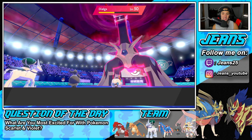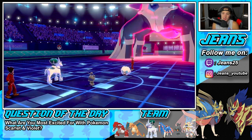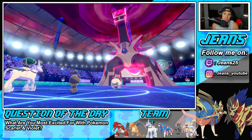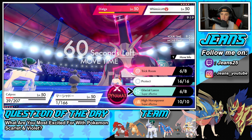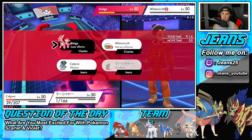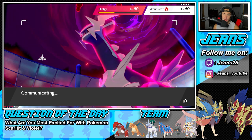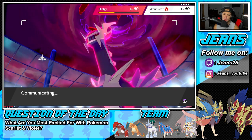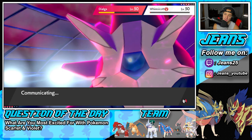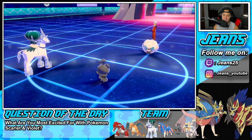We waited out the first turn, said he doesn't Tailwind, then predicted Tailwind on the second turn. Jeans is too good at this game! That's really going to benefit us because he's going to be in Tailwind while trick room is up for most of the turns. I can just go for the Glacial Lance and pop a Close Combat. They are plus 2 on defense - maybe I should have stolen stats. Close Combat can do a decent amount of damage so we'll get rid of it next turn.